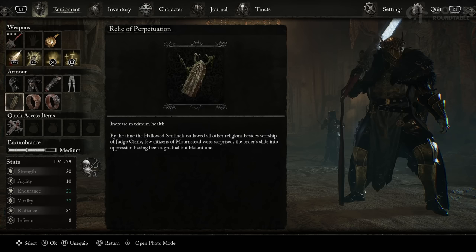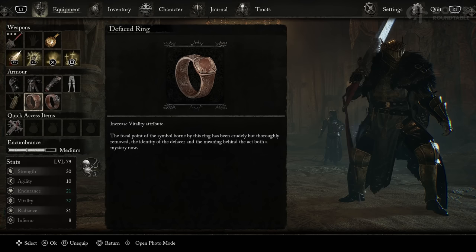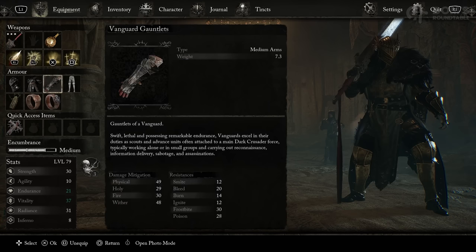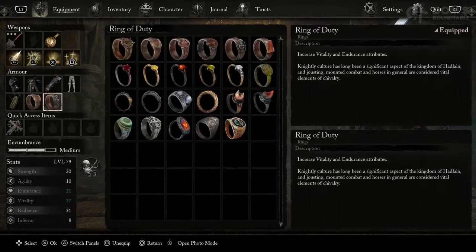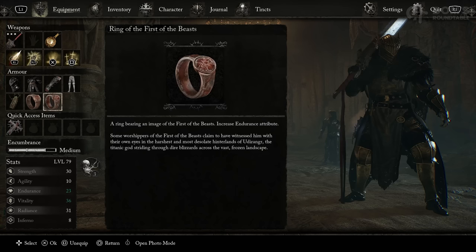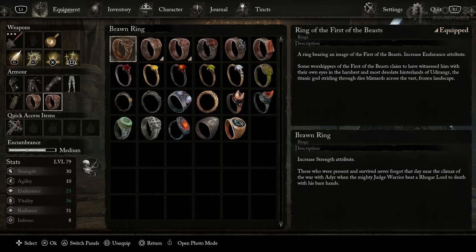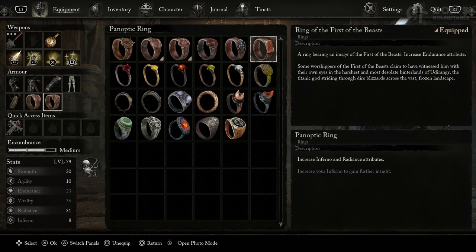Next up for the rings, I strongly advise you equip anything endurance or vitality related to increase your equip load and reduce your encumbrance. Because if you want to wear any kind of medium armor set to help increase your defenses, you are going to need a lot of equip load, because this sword is ridiculously heavy. Anything like the Defaced Ring, the Ring of Duty, or the Ring of the First Beast is going to be fantastic. However, if your equip load is absolutely fine, then anything that increases strength or radiance will come next. Rings like the Brawn Ring and the Panoptic Ring are both going to be fantastic, because they will help you wield this sword at lower levels. The stat requirements are quite significant, so if you want to start using this build sooner rather than later, these two rings are fantastic for helping you squeeze out a few extra levels.